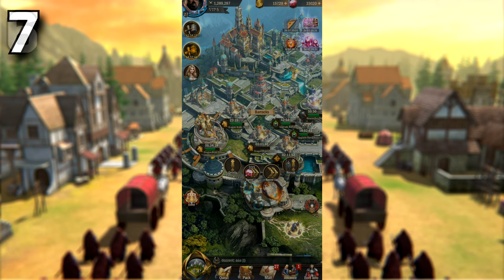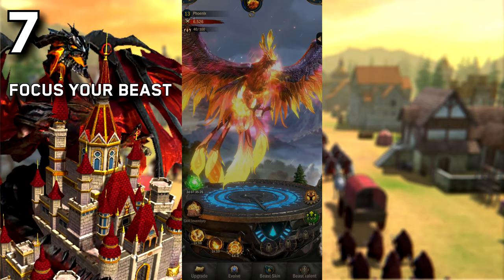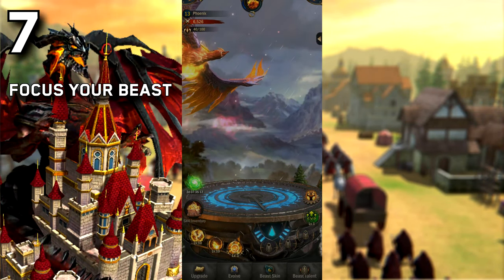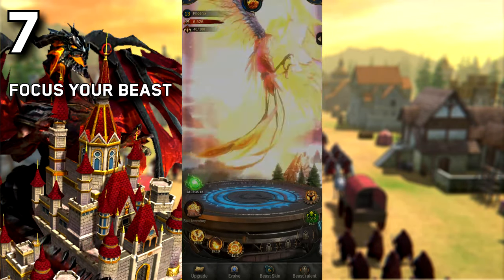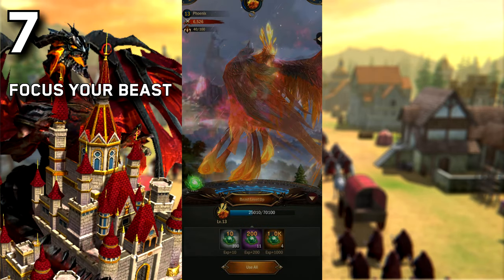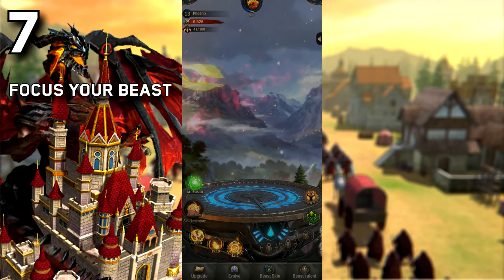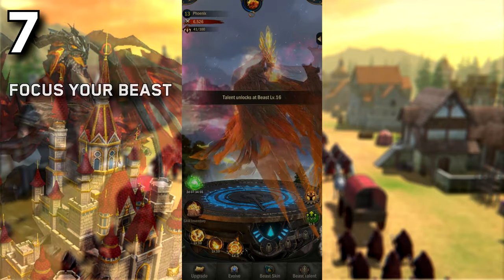Tip number 7 is to focus on only one beast. You should not be switching what beast you're on — you should be focusing only one beast. The XP you get is limited, so make sure you're only focusing one beast. You want to be leveling up their abilities, leveling up the beast itself by using all of your XP — that's why there's a use all button, not a use individually button. And evolving it whenever you can, and once you get the talents unlocked, obviously upgrade those as well.